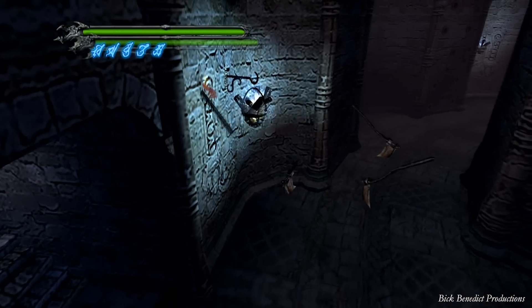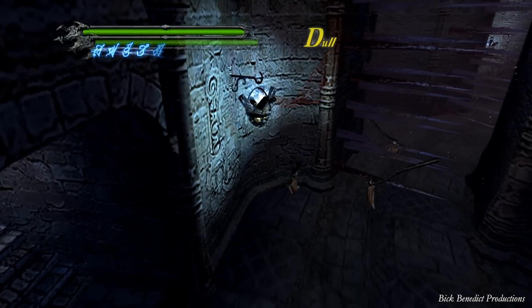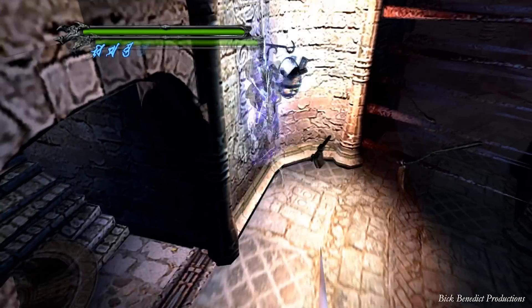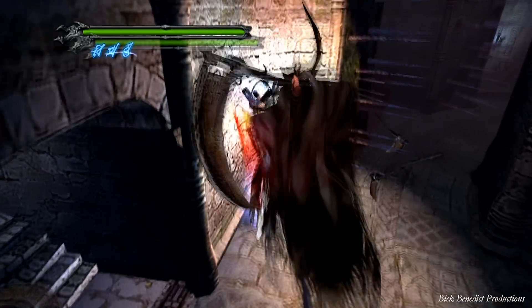For the Death Scissors right here, what you want to do is just jump off the wall, come down on his horns with the Devil Trigger, Alistar equipped, and it only takes 3 hits to kill this guy.